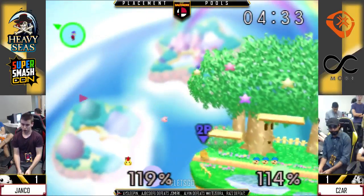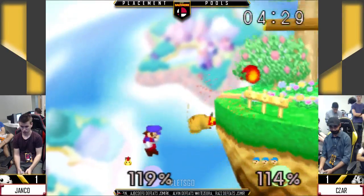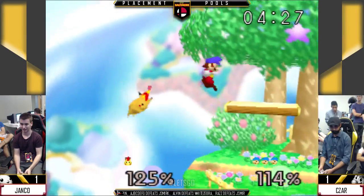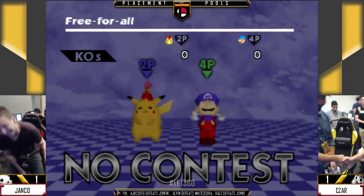Good bait. Caesar's a little aggressive on that shield drop. That's the option, but it's super risky. And Caesar brings it all the way back.